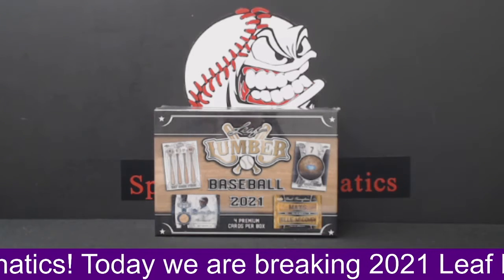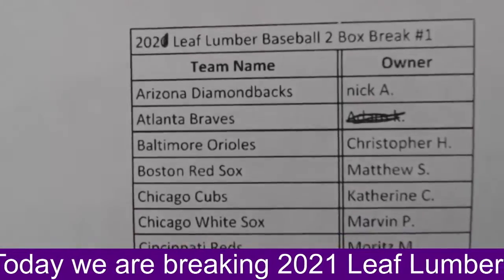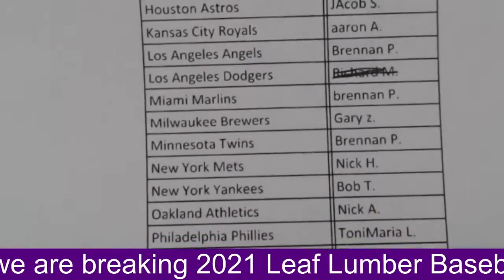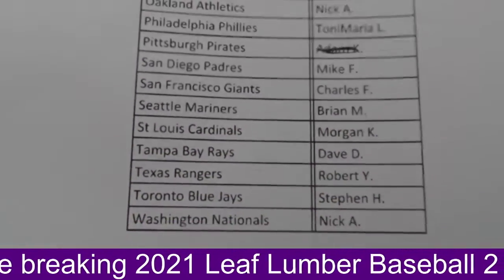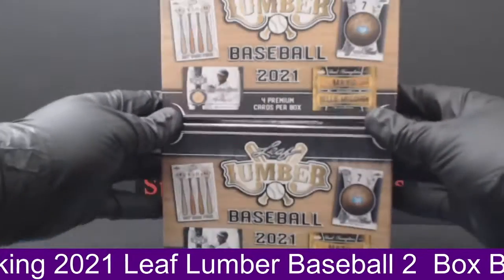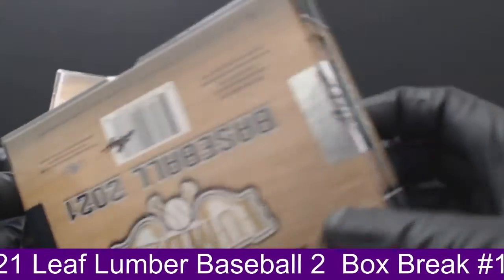If anybody wants any of those three teams please let me know in chat. I'm going to show our owners list — it's our 2021 Leaf Lumber Baseball two-box break number one. The Braves are available for $40, Dodgers for $15, and Pirates for $10. These are two remember baseball boxes — sealed boxes, you can see the Leaf seals there intact.